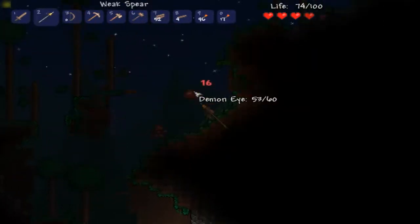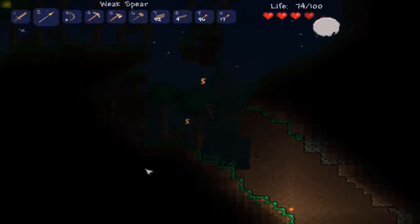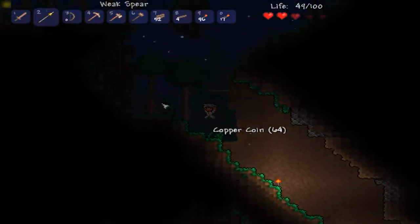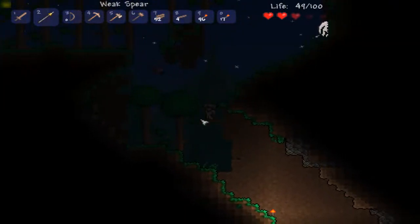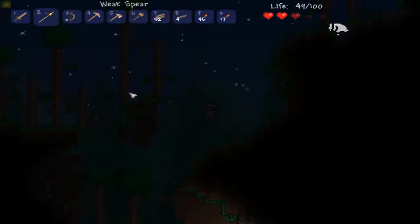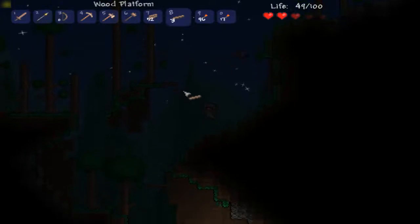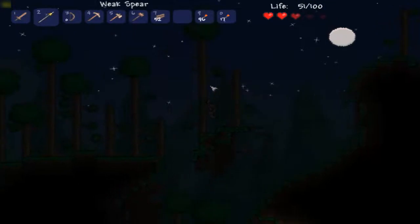I did not see that zombie there — I'm getting hurt, that's not good. It should be noted, zombies can't stand on wooden platforms. They can only stand on stuff that's solid that you can't fall through in general. So just make a bunch of wooden platforms if you don't want any zombies to come and eat your face off.